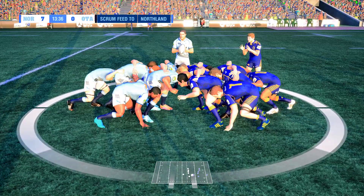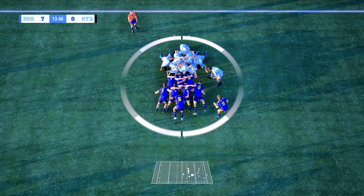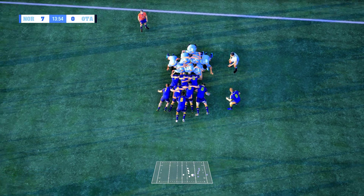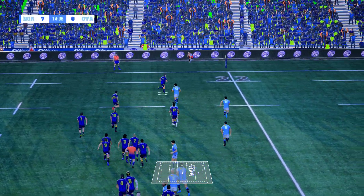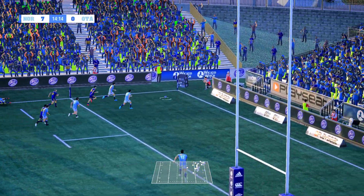Crouch. Bind. Set. Good strong hit — a brutal contest in the scrum. They've turned it. Ball is out now. Solid scrum and the ball's out. The short pass here. Putting his foot down now. Isaacs has a go for the corner — just too much weight on that one.